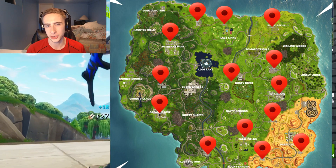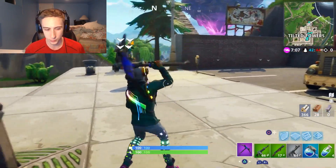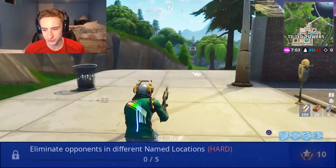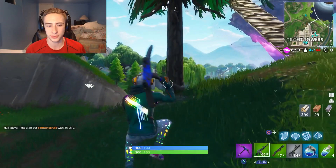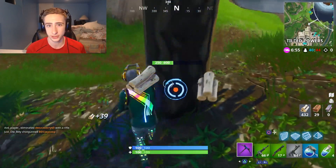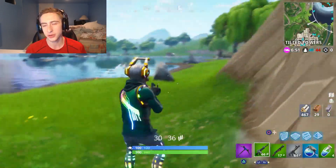The seventh and last challenge for this week is to eliminate five different opponents in named locations. This challenge is not difficult at all, and if you pair it with the stage challenge where you have to land at different locations, you'll actually kill two birds with one stone — so definitely try to do that.